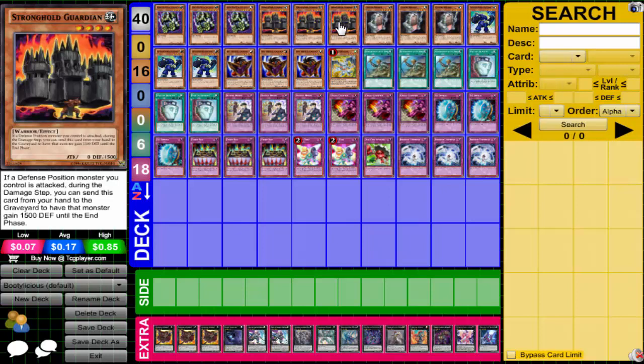Then we have Stronghold Guardian — he doesn't have great defense himself, but he's kind of like an Honest hand trap during the damage step. If a defense position monster you control is attacked, you can send this card from your hand to the graveyard to increase your monster's defense by 1,500 until the end phase, and they stack. So if your opponent attacks into your defense position monster, you pitch him and your defense goes up by 1,500 — three of them gives you 4,500 defense. It's also searchable through ROTA.